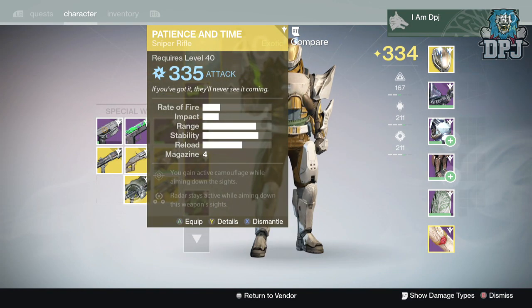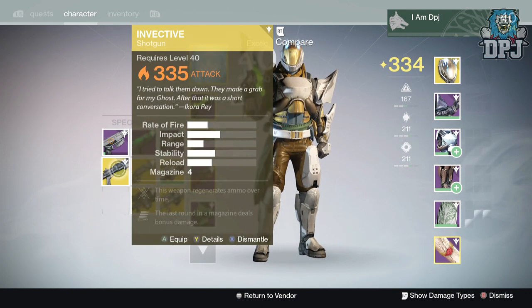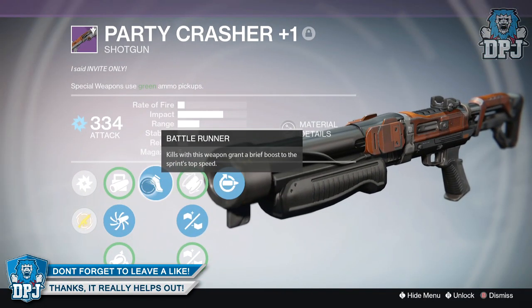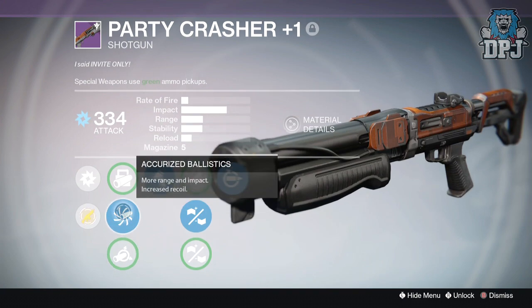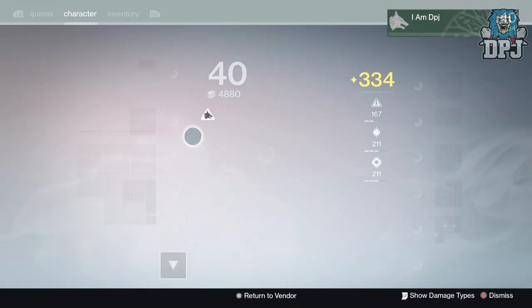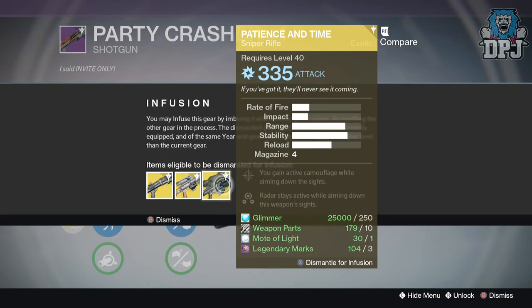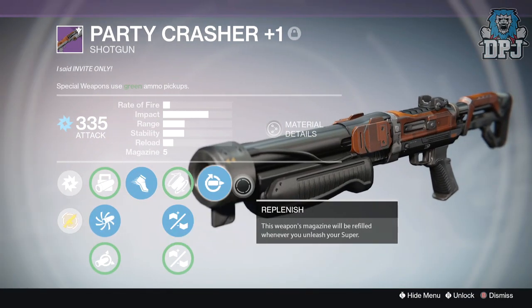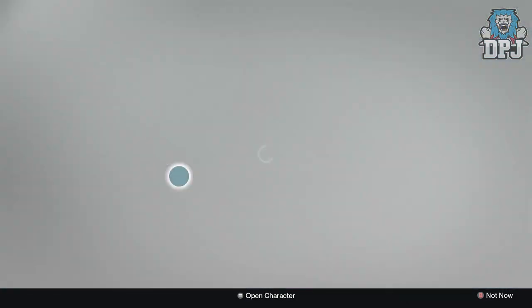I've got a Patience and Time on my other character at 330 — I don't use it in PvP much. Actually wait — I'm going to infuse it into my amazing Fate of All Fools to make it 335 because it is just bad. Mods: battle runner, replenish, rifled barrel — aggressive ballistics would have been better but still, accurized ballistics isn't bad. Let me infuse my Patience and Time — I think it's about 330 or 332 from the raid. So yes, I've now got a 335 Fate of All Fools.